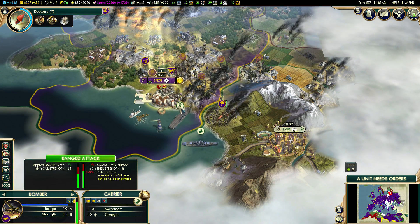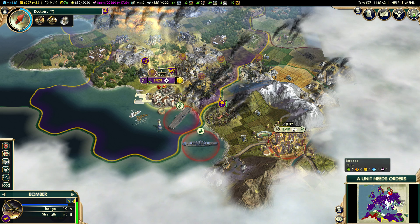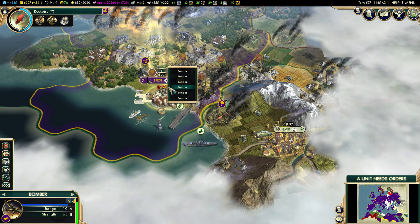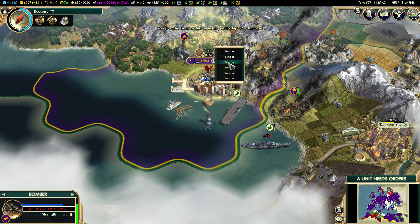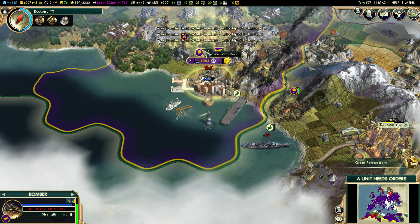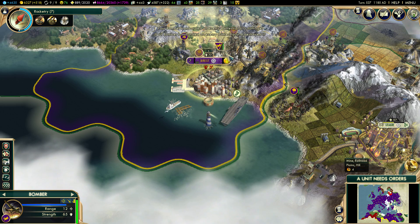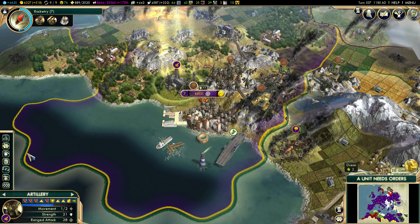We're not going to take any shots at their carrier or their battleship — although it probably is smart. We've got all these bombers in here. Do we have any fresh ones? They're all hurting. I'm going to take a few shots at this battleship to do the most damage and take them down so he doesn't do more damage to our infantry unit. So everyone else can heal now. Do we get another Great General? I was begging for Great Generals earlier.